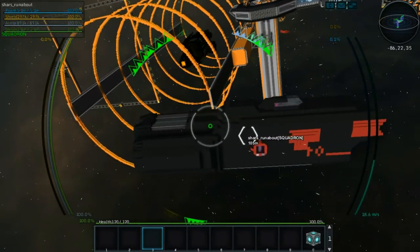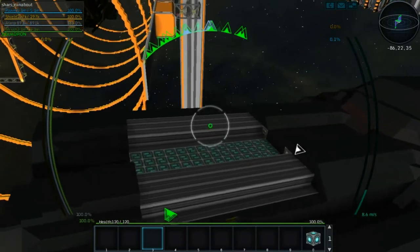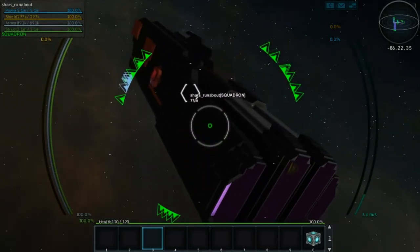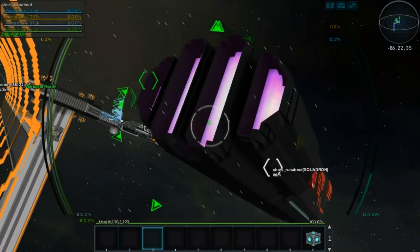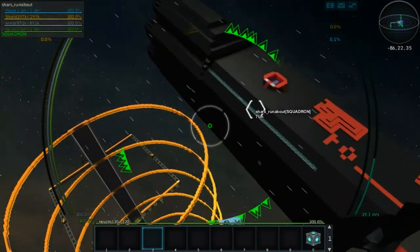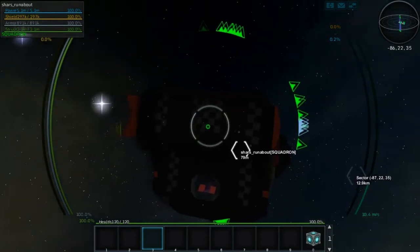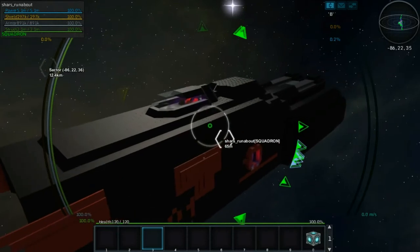It doesn't look like the one I was working on. It's like a non-complete one. Why is it missing a whole section of block on top? The thrusters look like they're intact — oh yeah, look at that, it's beautiful. Down here there are some missing blocks too. I wonder what the systems are like inside. Looks like we got all those pieces though.